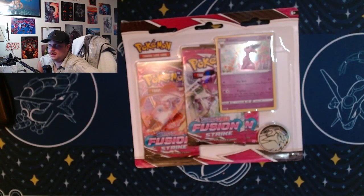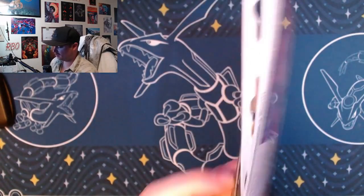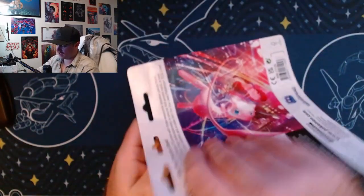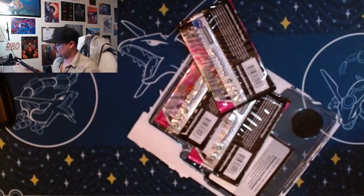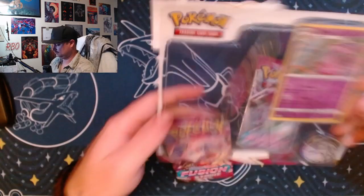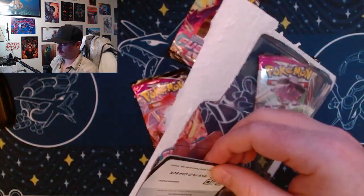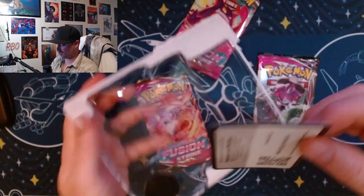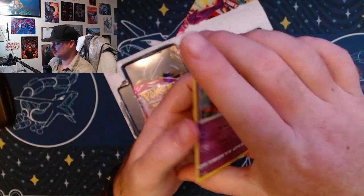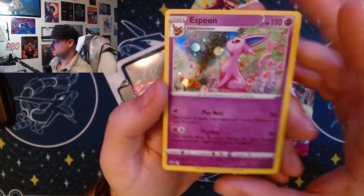What's up y'all, RBO here with a quickie for you — just a three-pack opening. I just did a Leafeon and Glaceon special, and now I have an Espeon pack as well. It's not the Brilliant Star, so I'm guessing it is from a different set, but keeping with the Eevee theme.